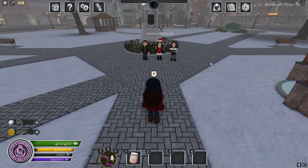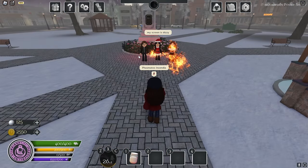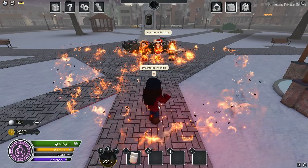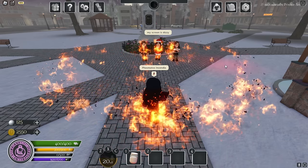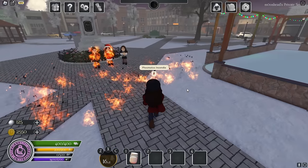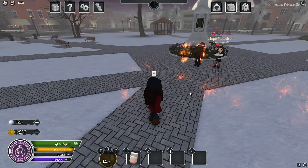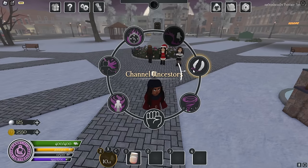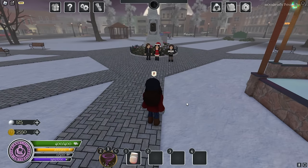Next we have Incendia. All you have to do is click and then move your cursor to whoever you want to put on fire. The longer you hold, the more fire is applied, but after some time it will automatically remove.